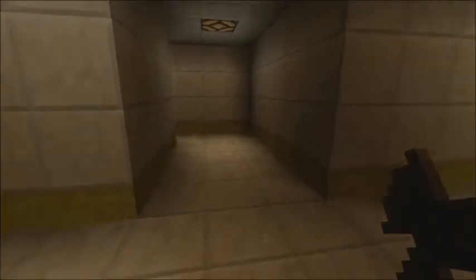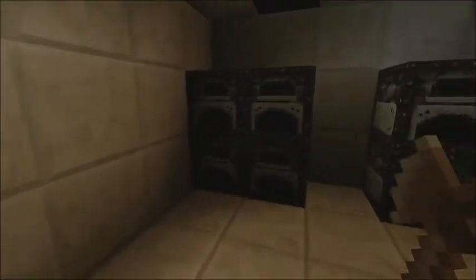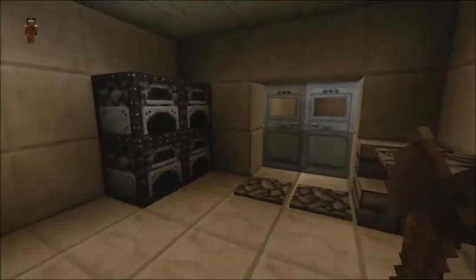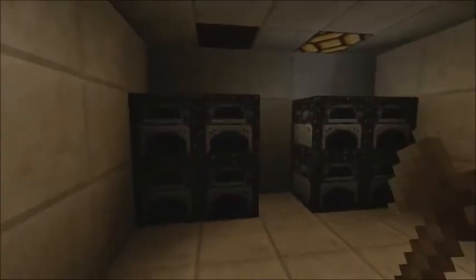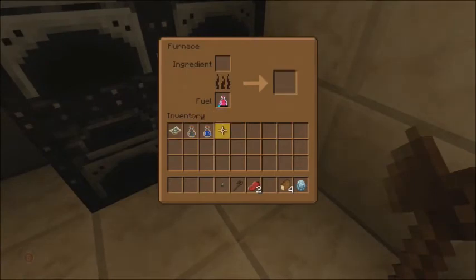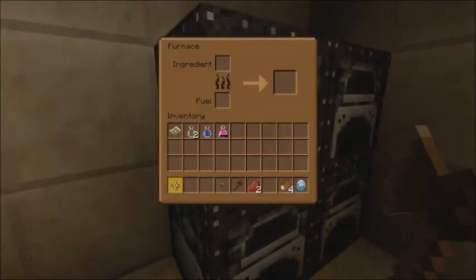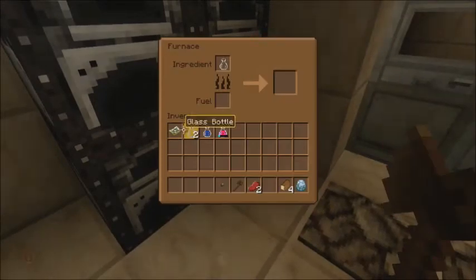Let's see what's down this corridor. It looks like we got a room right here. Oh my gosh... oh my gosh... what the heck. Oh my gosh, that was creepy! Whew, oh man, that freaked me out. Why did I do this map? It's freaky. Heart's pounding a little bit guys, just a little bit.